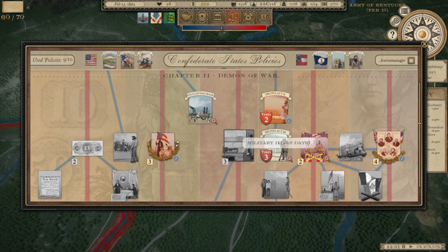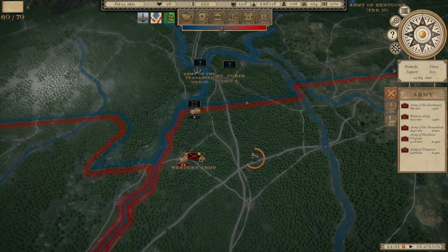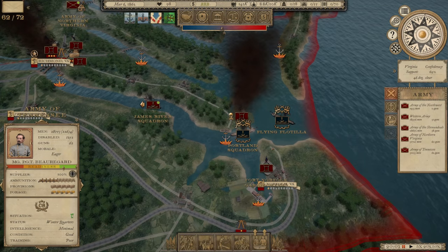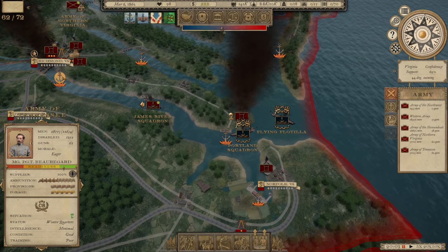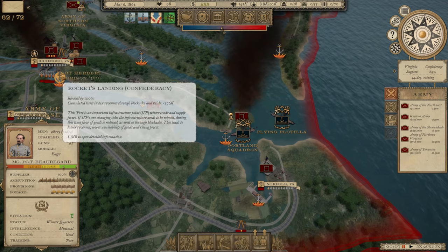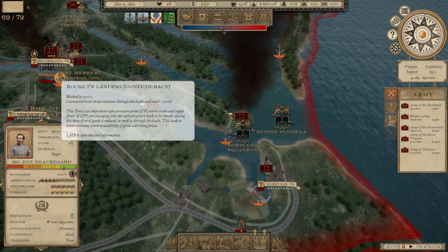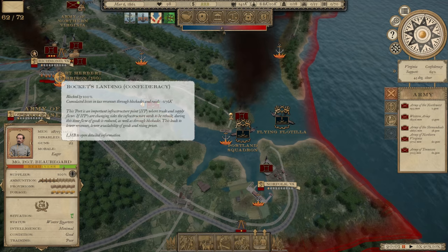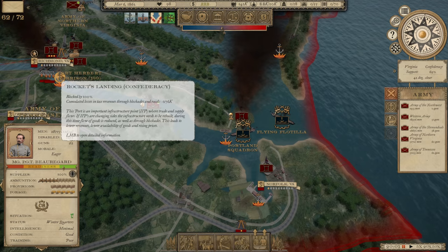Letters of Marque would hurt our chance for European intervention by minus 10, so we're going to go Military 2 instead. That's going to take about a month and a half. We're having a major issue because of the Yankee squadrons blockading us — we're 100% blocked right now at Rockets Landing, which is our supply flowing into Richmond. Highlighting over that shows it's costing us $276,000 in lost tax revenue through blockades and raids.